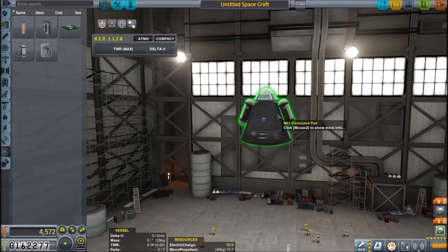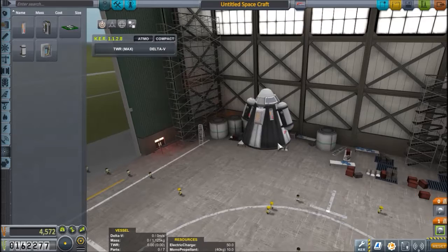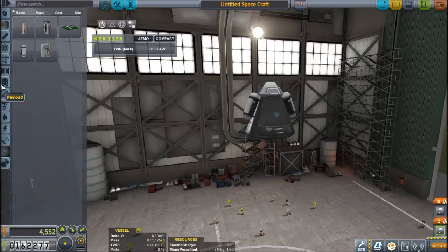We have the science, and this should be doable without a heat shield. We have the new barometers so we can do multiple runs. Let's bring a barometer instead of two thermometers — we'll be going to space regularly so for the science let's diversify a little bit.